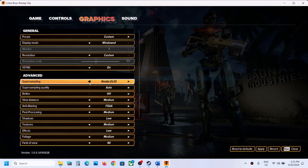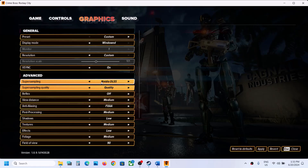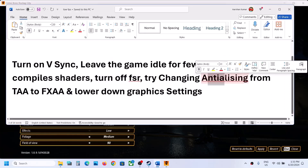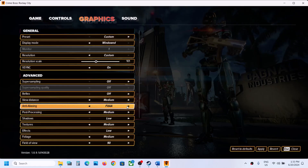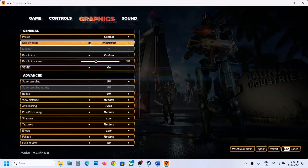Try setting it to NVIDIA DLSS set to Quality and apply the settings and check. Or simply turn it off. Also under this option, if it is set to Default TAA, switch to FXAA, apply the settings, and check performance.